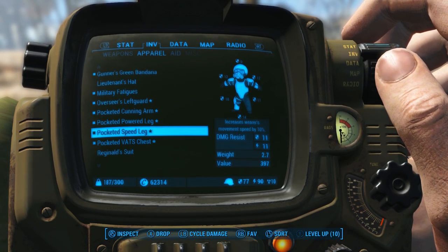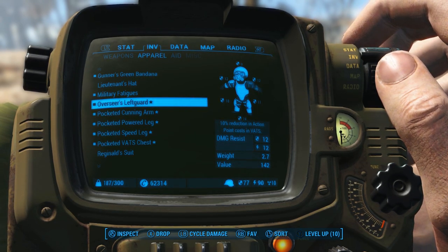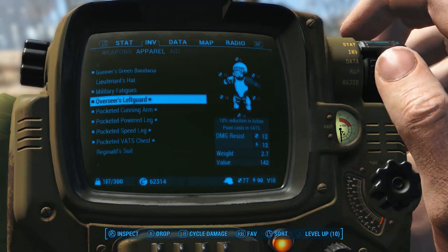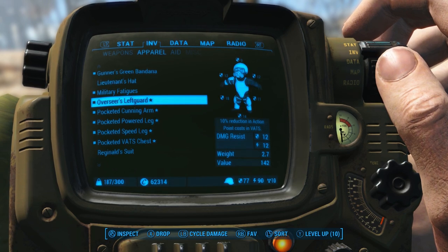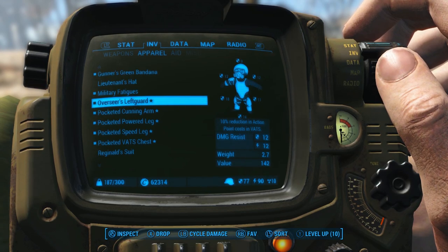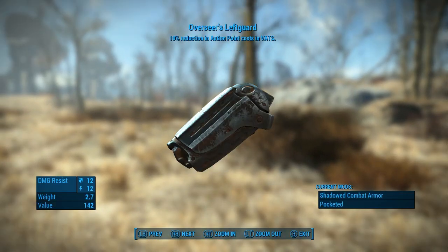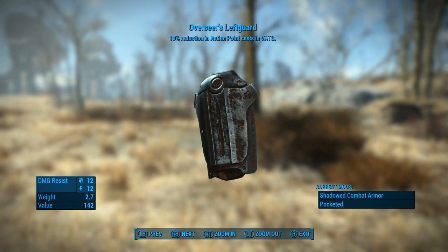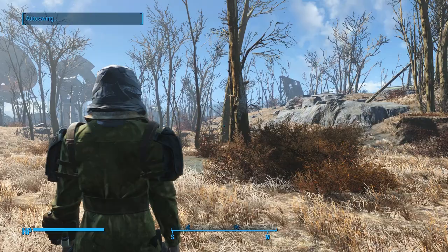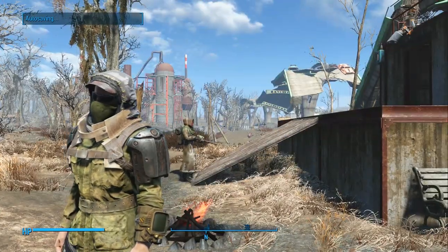Now we'll start with the Overseer's Left Guard. This isn't actually the item from Vault 81 — this is an exact replica. As you can see, the value is much lower. I decided to call it the Overseer's Left Guard in commemoration of the original item, because I originally bought that item and then sold it back. I got my money back. This one is exactly the same thing and it doesn't have the weird pauldron on it. I added the shadow mod to make it dark colored, pocketed because I carry a lot of loot for settlement building, and it ends up making the character have nice symmetrical shoulder guards that are dark colored and just look cool.